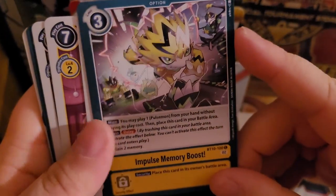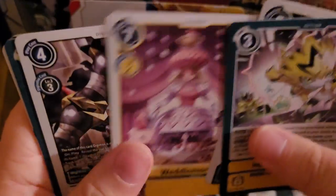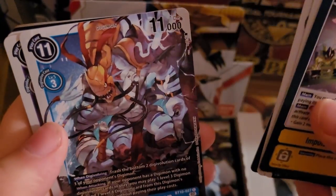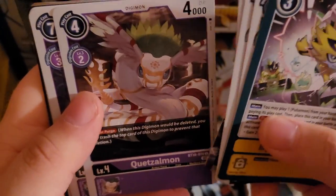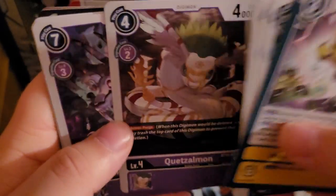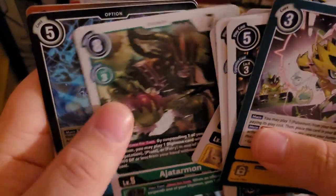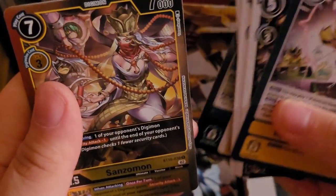Then we have Impulse Memory Boost, Gogmamon, Weddenmon, another Mighty Axe Mode, Burning Star Crusher, Ricklis Mon, Quetzalmon, Skull Bulucomon, Renamon for security Digimon players, Agitarmon, Blazing Memory Boost — really really good — and a Sanzomon for our rare.